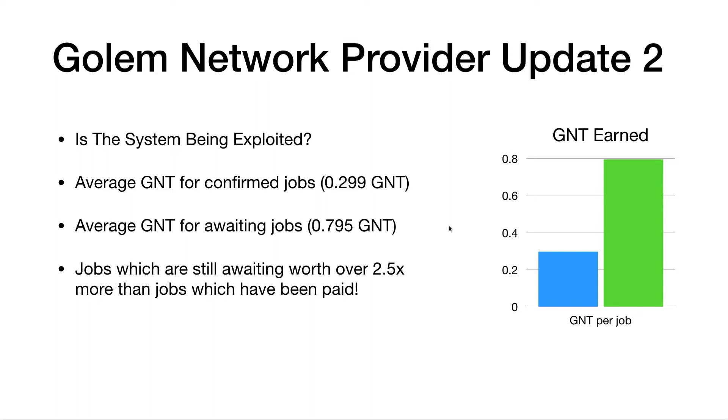I accept that maybe if it's a higher-paid job that runs for longer, there's a greater chance of something going wrong. But these are all jobs which have completed — jobs which time out or fail don't show up in the software in the same way. So my question was: had this been exploited? After I did this update video, a lot of people attacked me from the subreddit, saying you should send your logs to the team, and they'll sort it out. So I did that and had a back and forth with somebody in the support team.